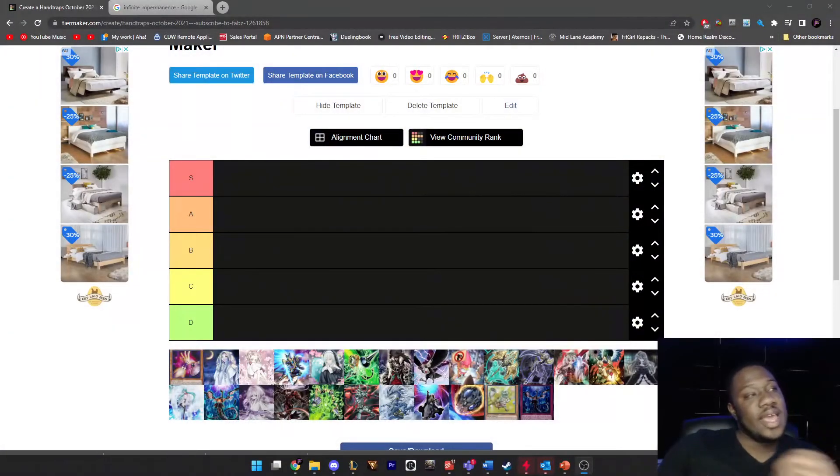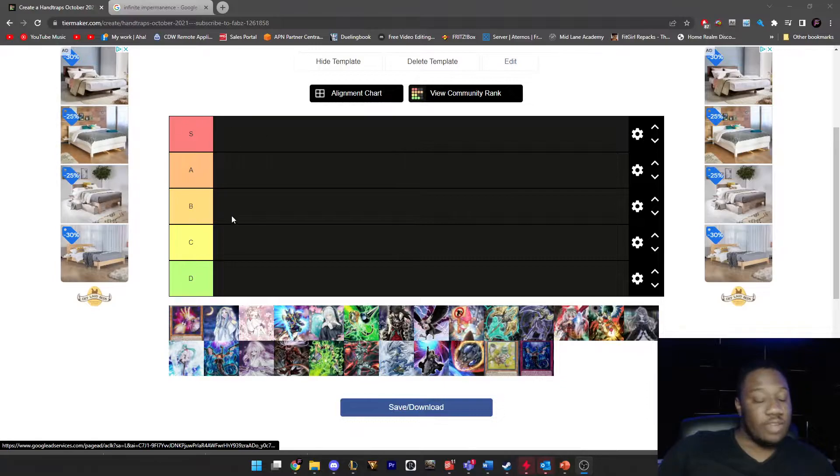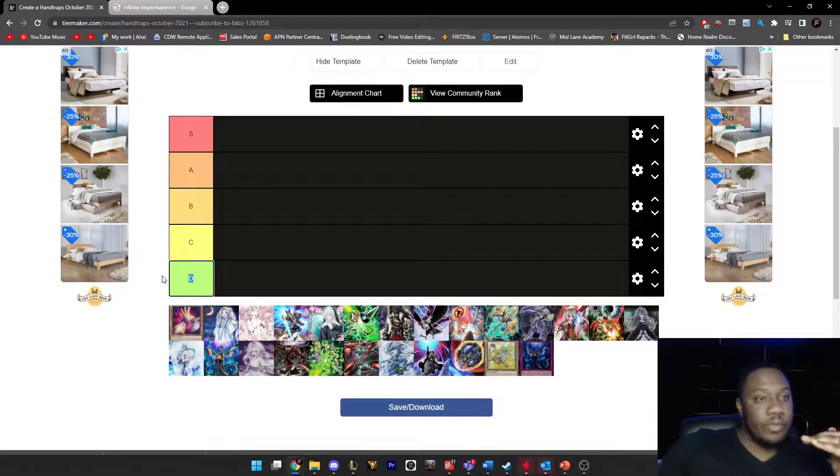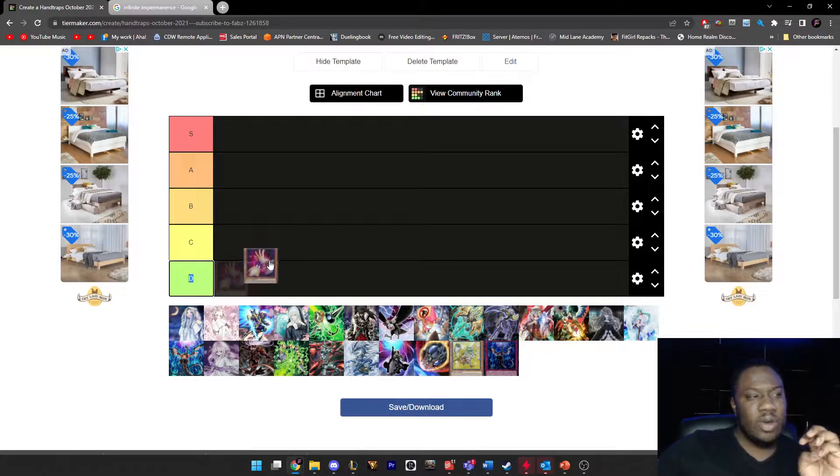What's up guys, we're going to be doing the hand trap tier list for March. What's really interesting about this format is that you need two hand traps to play the game, so pretty much all of them would be D or C tier by itself. But if you have two hand traps, they all become a lot stronger. When rating these, assume you have nine or twelve slots for hand traps in your deck. If a hand trap is D tier, there's never a reason to run it over something else. If it's S tier, you should always dedicate a slot to it.